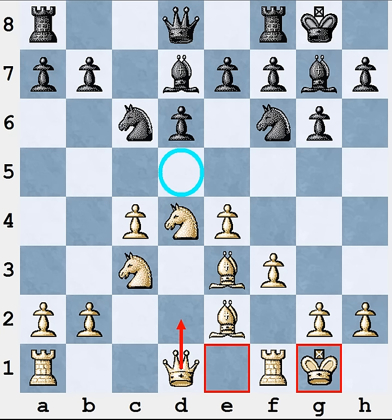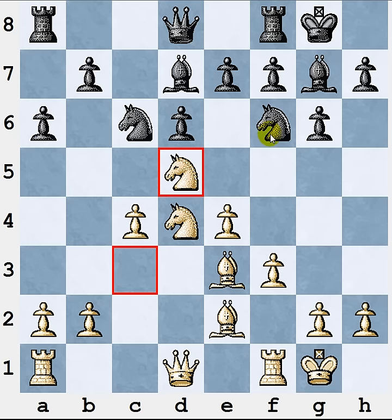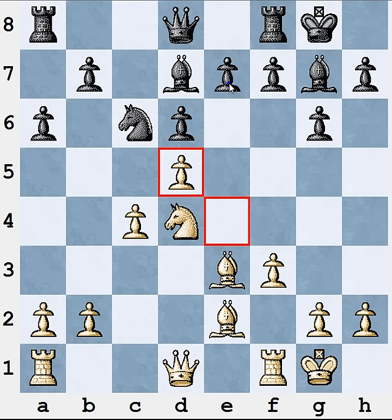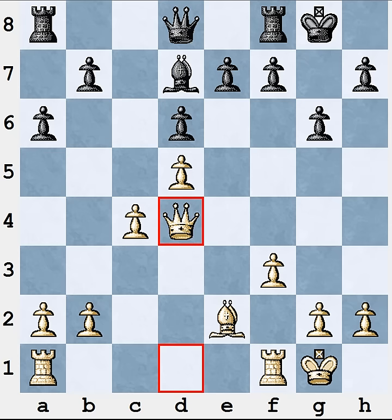You shouldn't rush because you can play Nd5 at any point. First play Qd2 and finish your centralization and development. But after Nd5, when Black takes, in most cases you should recapture with the e-pawn, creating a backward and fixed pawn on e6 which will be a simple target for your attack. You will then have a simple plan of doubling rooks on the e-file and putting pressure on that backward pawn. This plan is very simple and at the same time very effective.